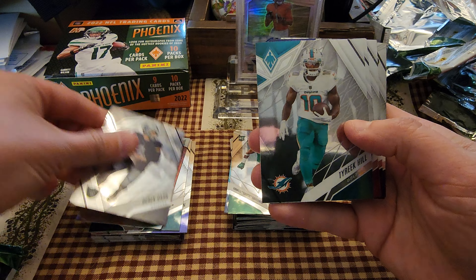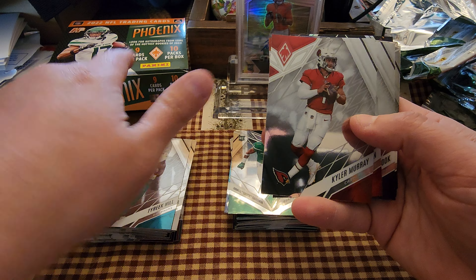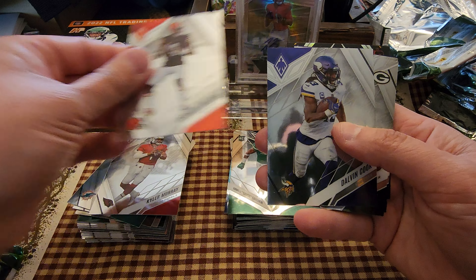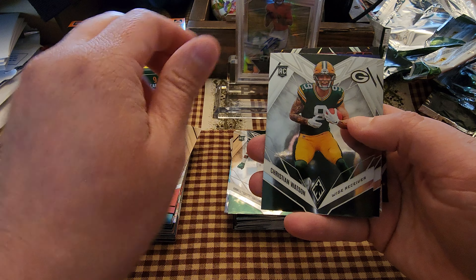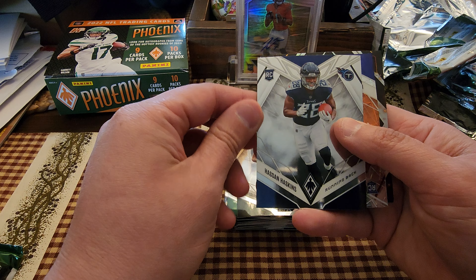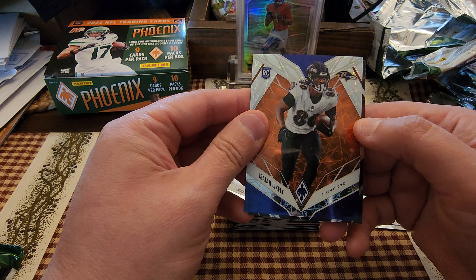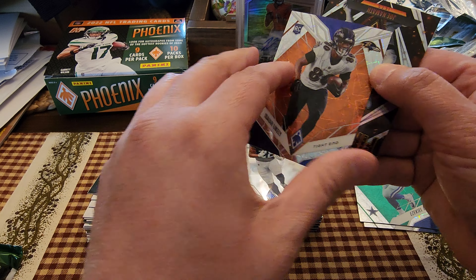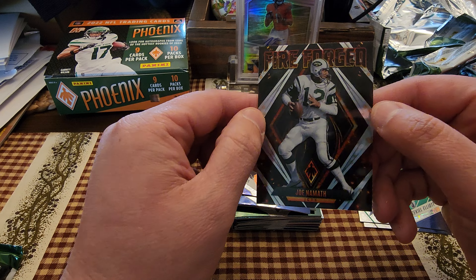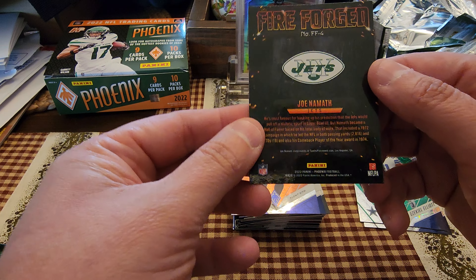Derek Carr — now a Saint, which is why I'll be following the Saints. I'm a diehard Raiders fan but I like Carr and hope he does well there. Kyler Murray, Deshaun Watson, Dalvin Cook. Christian Watson on the rookie, Hassan Haskins on the rookie. Isaiah Likely on the rookie — looks like orange, 6 of 75. And Joe Namath, Broadway Joe — not numbered.